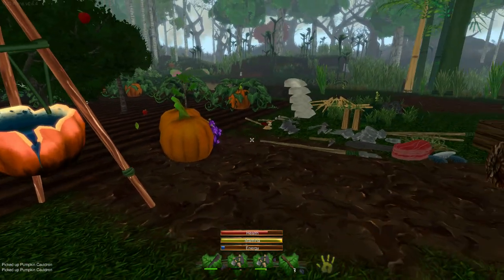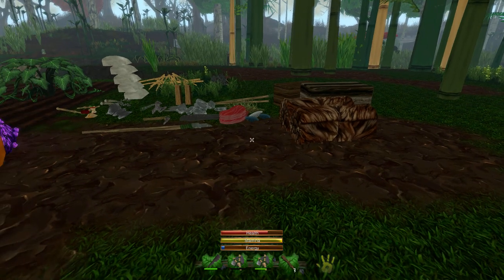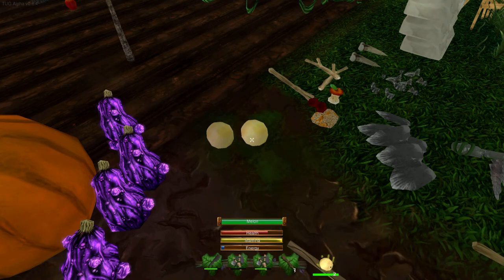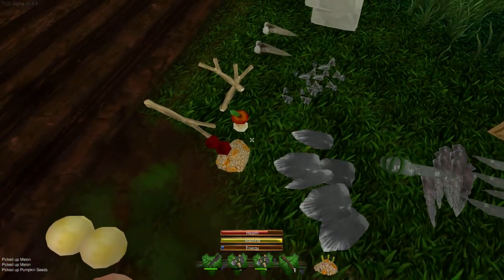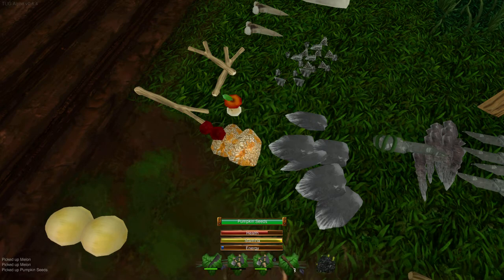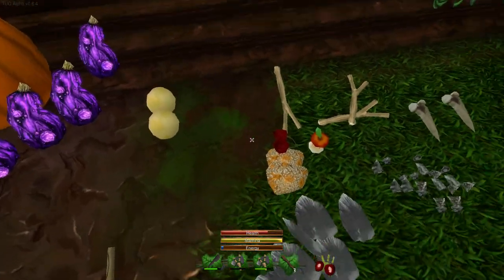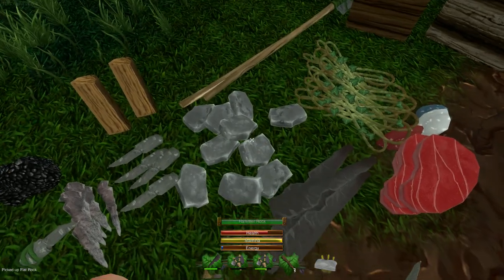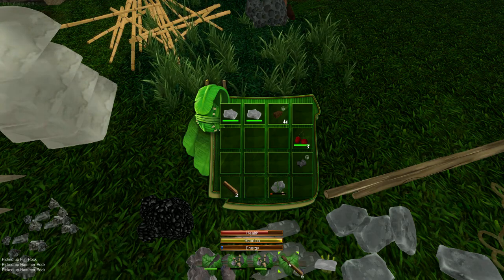Now let's talk about the campfire. The campfire is one of those things you can't move — once you've placed it, you can break it and rebuild it, but you can't replace it. When you break it, it actually gives you a piece of coal. The way you build a campfire is with a flat rock and two hammer rocks. I have them here, so I'll just use these.